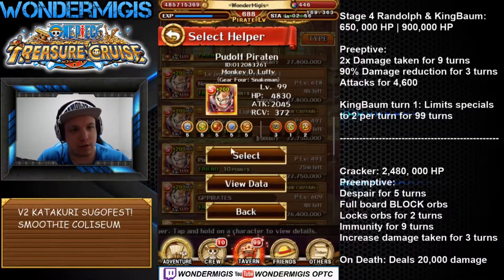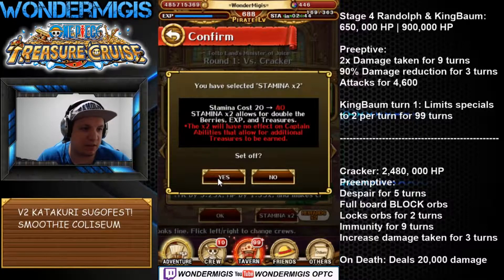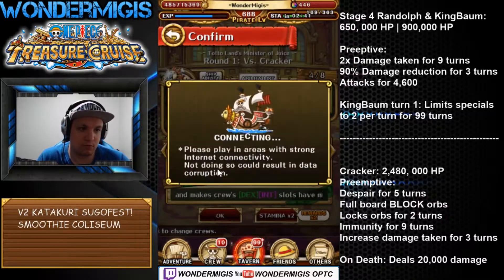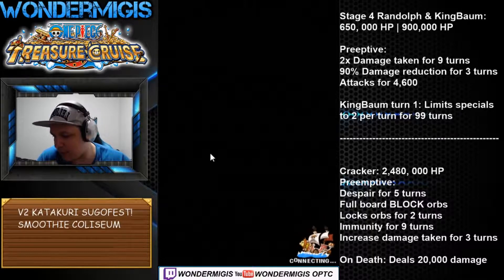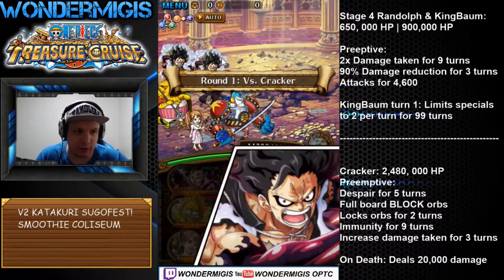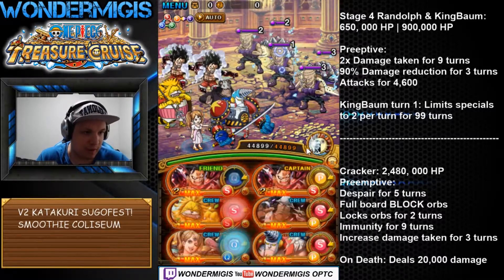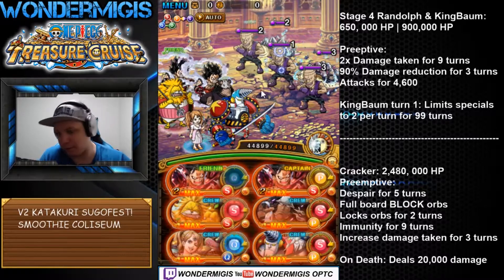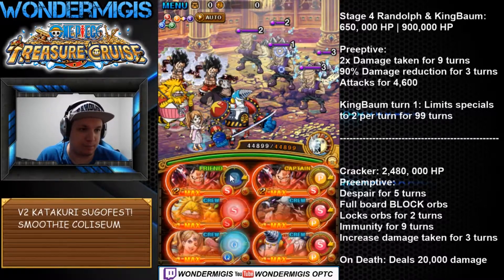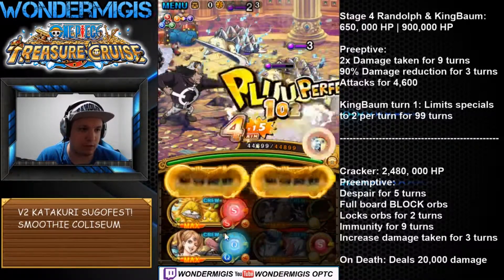First we're gonna take on the Cracker and we're gonna be using a Snakeman team. This team is basically good because the captain doesn't really matter — just as long as it's either a Rainbow Captain or you pick up different units that accommodate the captain of your choice. And we're gonna be using the special ship so that I don't have to stall. But stalling is very easy with these stages.